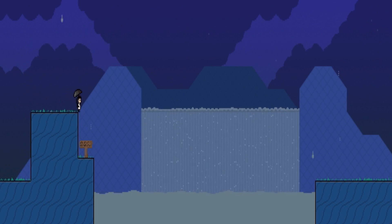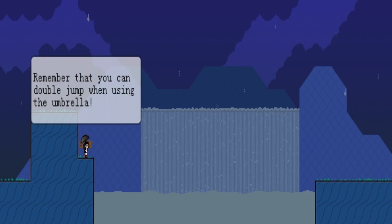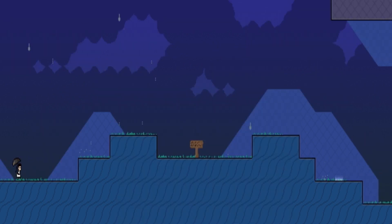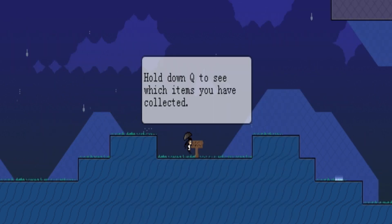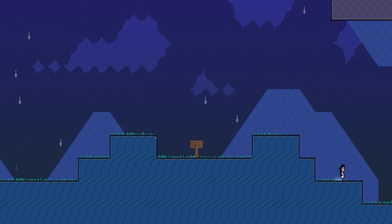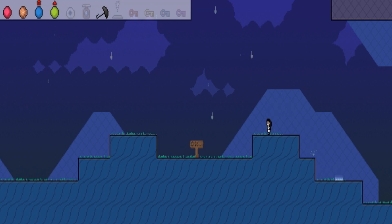You look kind of cute with the umbrella out, I must say. Remember that you can double jump when using your umbrella — which I just did on the other screen. Just barely made it. Hold down Q to see which items you have collected. Can we collect four keys at the same time? It shows four keys though — four keys at the same time. Interesting.